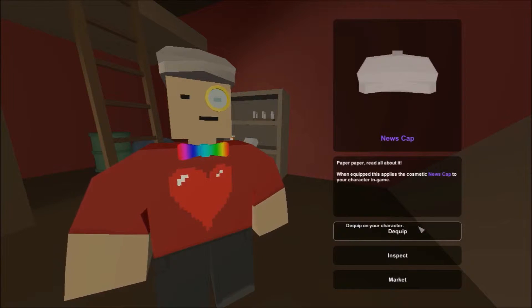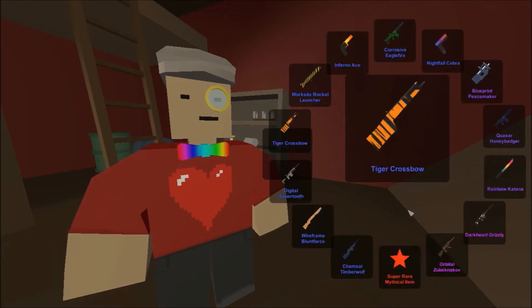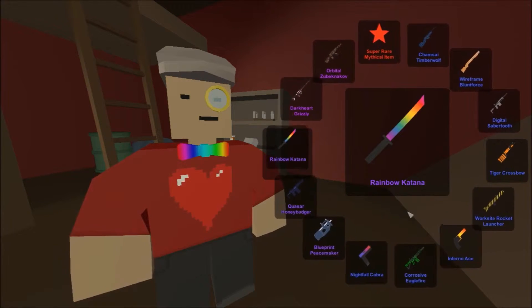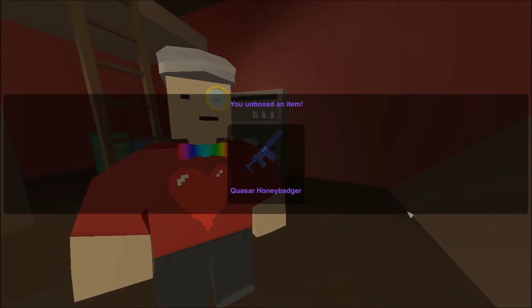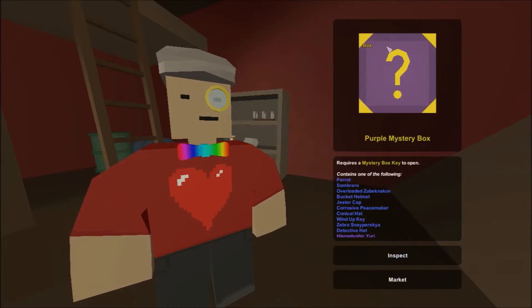Let's equip it. Now time for another carbon fiber - oh, the rainbow katana, oh it's another kaiser. Don't want to open up the chrome again, let's go for the purple.